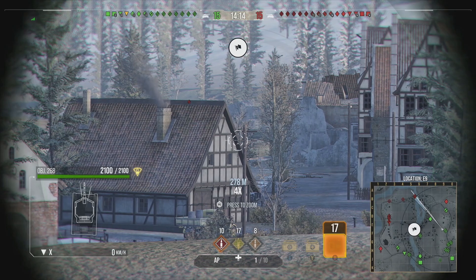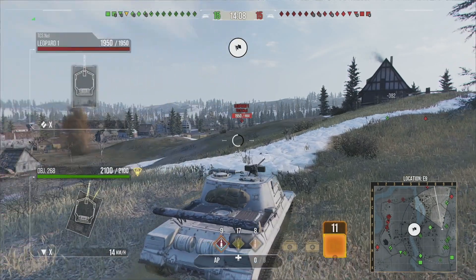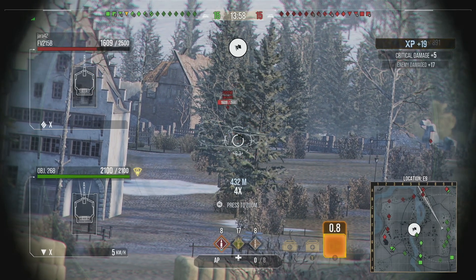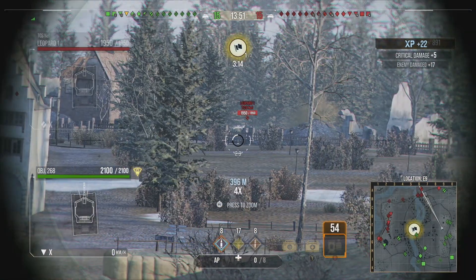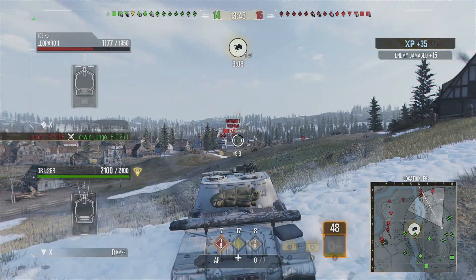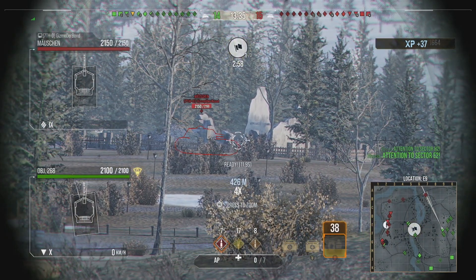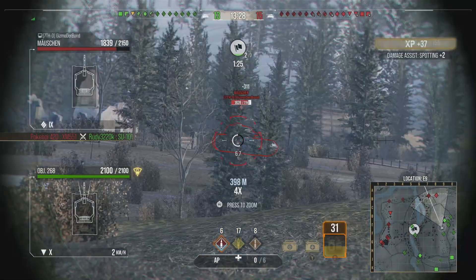With all those combined, you can get your reload down to something like 10 seconds, as you're seeing in this replay. Dealing 850 damage roughly every 11 seconds is why I'm calling this tank the Surgeon or the Butcher - it's really accurate for a tank destroyer doing 850 alpha. Typically the more alpha you get, the worse the gun statistics, but that is not the case with this vehicle.